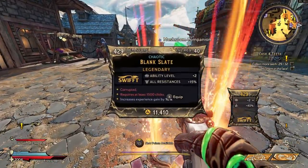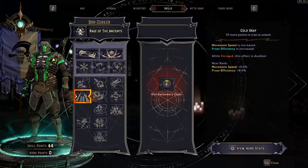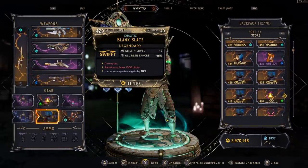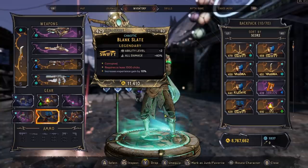I want to talk about the ability level because that's why I made this video. I originally thought this didn't do anything - I picked it up with ability level and all damage, checked my skills, and they didn't go up by plus two. I checked my hero points and didn't get anything there either. So I chalked it up as just a reference to Path of Exile. If you didn't know, there is an item in Path of Exile called the Tabula Rasa - a six-slot gem chest piece - and if you corrupt it, you have a chance of rolling to increase the level of the gems. I thought this was a funny reference and that Gearbox plays Path of Exile. However, there's actually more to this.